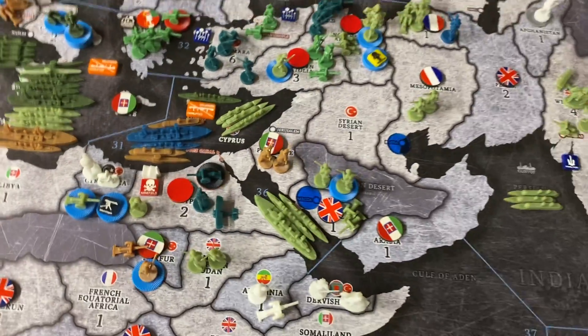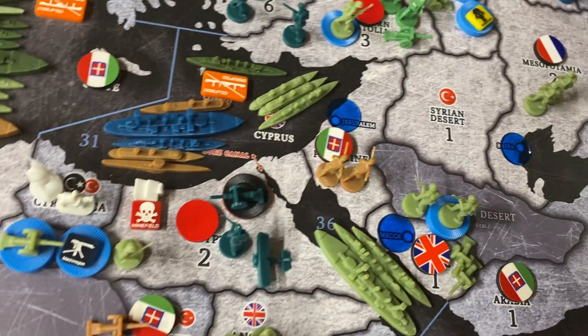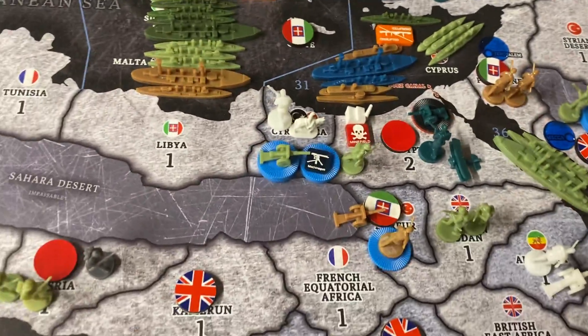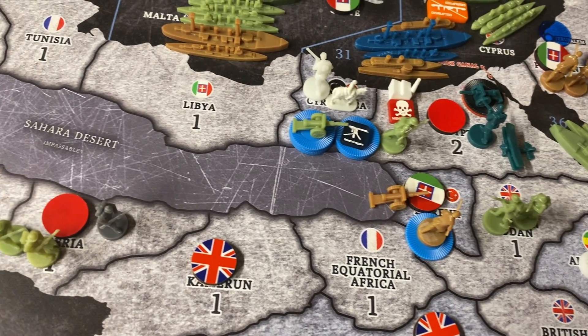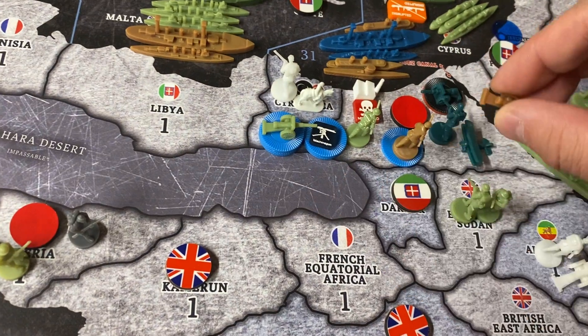Italian roundels on the board — this is nuts. So temporarily, I have Jerusalem. I'm just going to move my units from Darfur into Egypt. I'm not going to attack.